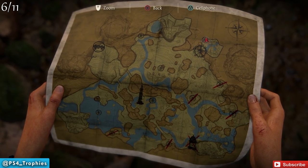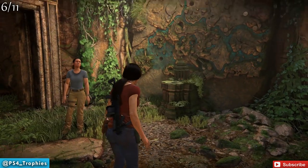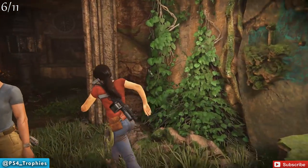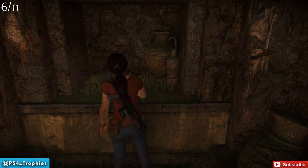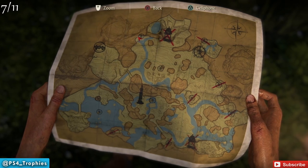Now we're going to be on the northeast. When you come here for the first time, you interact with this little display right in front of us. What this does is label your map with all the locations of the tokens. It'll also open up the door on the left-hand side where you're going to get a token as well, so your map is completely updated.